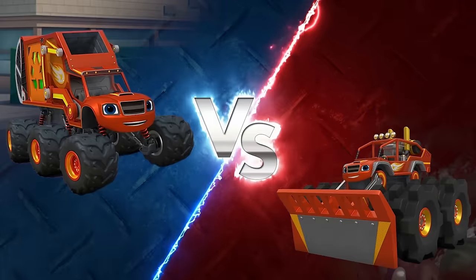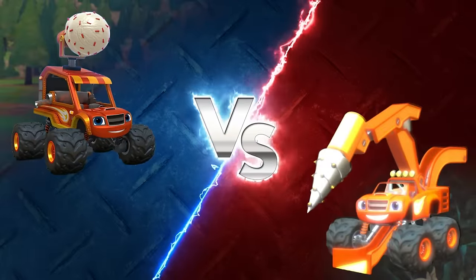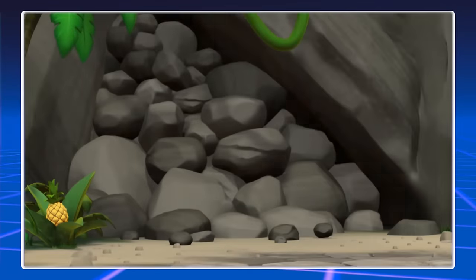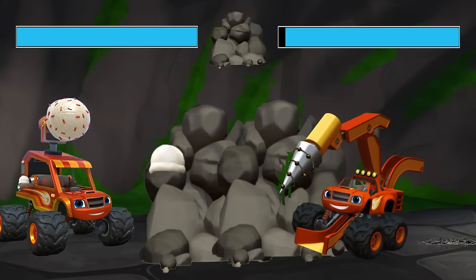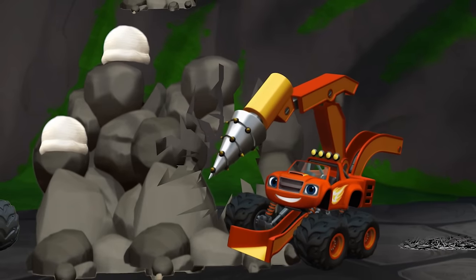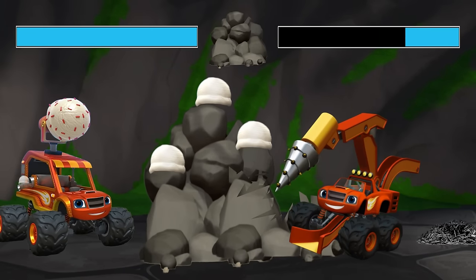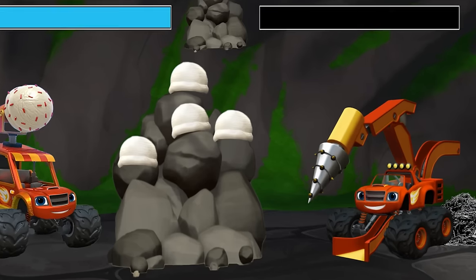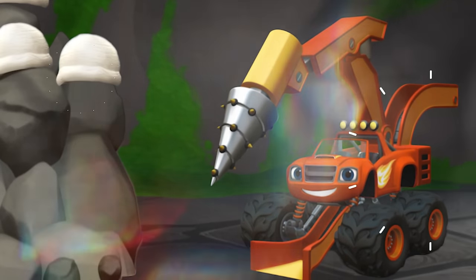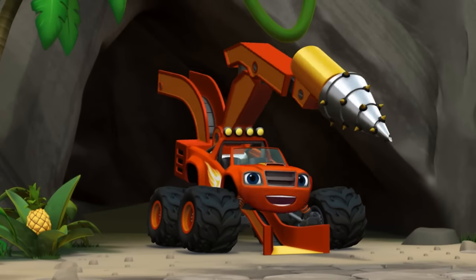Choose your Blaze: Ice Cream Truck Blaze versus Tunneling Machine Blaze. Rocky Tunnel. Go! Which Blaze transformation do you think will be able to tunnel through the rocks? Tunneling Machine Blaze can use his cutter head to drill through rocks. Ice Cream Truck Blaze uses his powers to make yummy ice cream. Ice Cream Truck Blaze isn't getting through the rocks, but is making lots of tasty ice cream. Tunneling Machine Blaze wins! Great work! Alright! We made it!